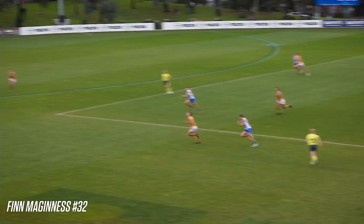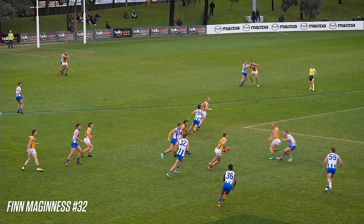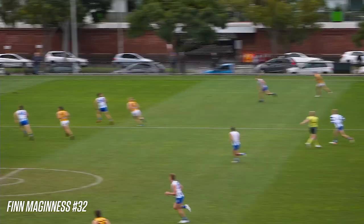McGinnis. Very high ball to Ward's half forward. That was disposal number 25. And here's 26 — it's a hand pass inboard. 27 now for McGinnis.